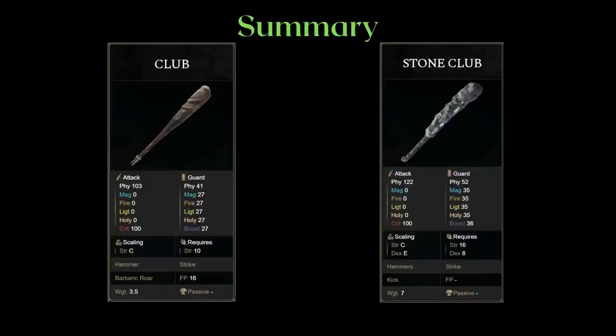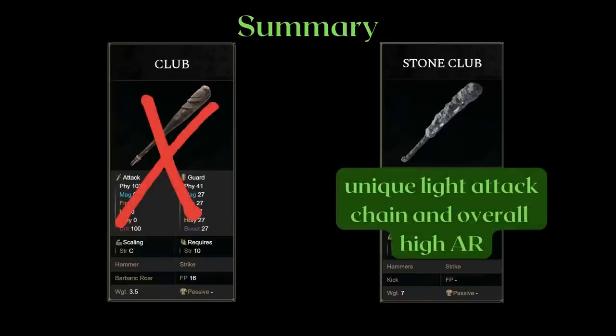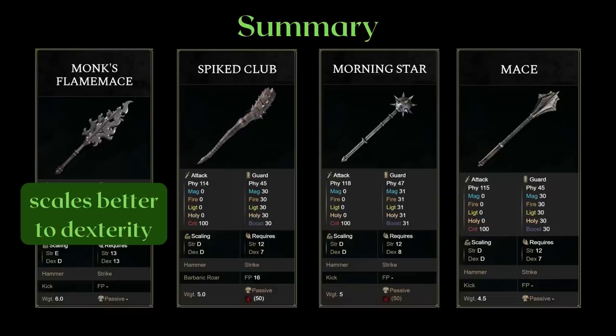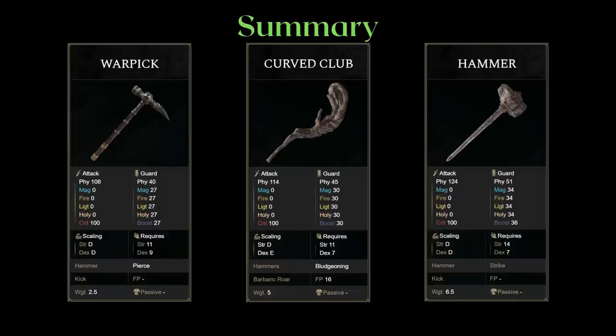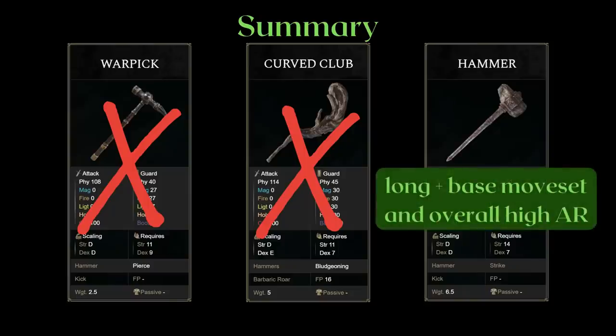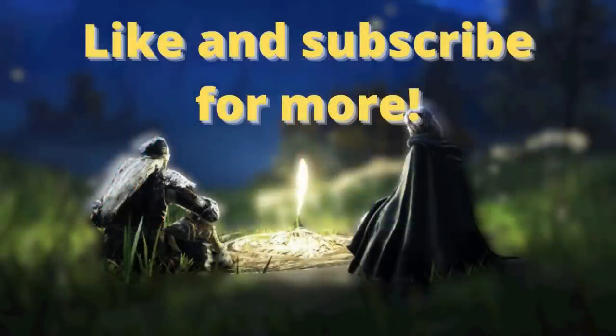For the two clubs with a unique light attack moveset, the stone club is basically the superior version of the club and has quite high AR. For the hammers with a unique heavy attack or rolling attack, the Monk's Flame Mace is the only hammer that scales better to dexterity. The Spiked Club and Morningstar also have base bleed. The War Pick only deals piercing damage but has poor scaling and really poor AR — it's one of the worst if not the worst piercing weapons. You also lose the advantage of dealing strike damage with hammers on PvE mobs like the Crystalians. The hammer is just the superior curved club and is one of the longest hammers. This basic hammer is what I would suggest people try if you want to try hammers. If you found this video helpful and like in-depth breakdowns backed up with facts, like and subscribe for more.